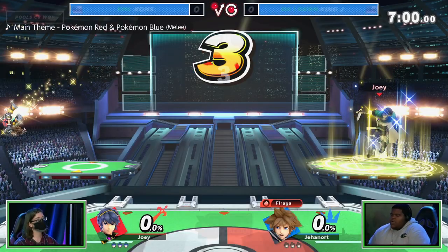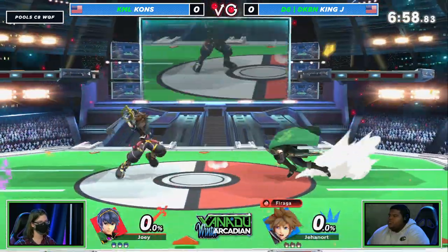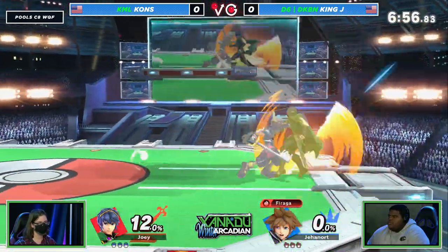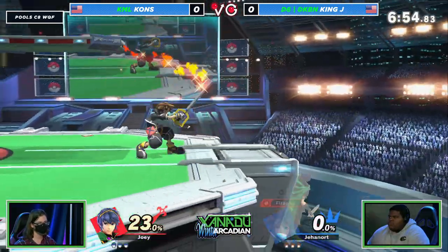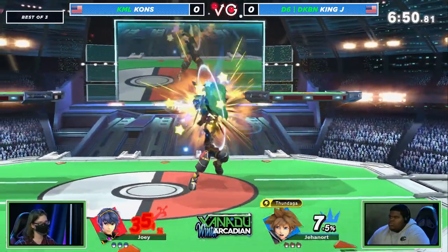Which also can double as a combo breaker means that Sora has just way less room for error. But I think Sora's spells can be really good in this matchup because they allow you to play more defensive. They allow you to sit back and kind of camp out your opponent if you really need to.